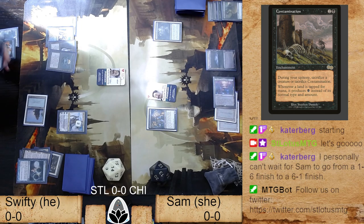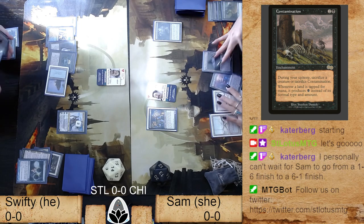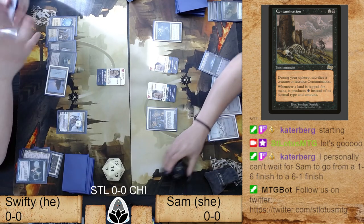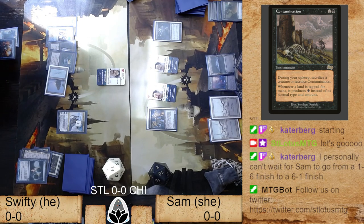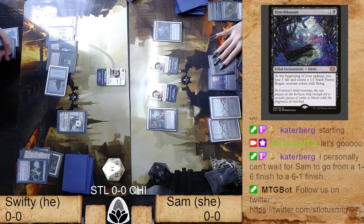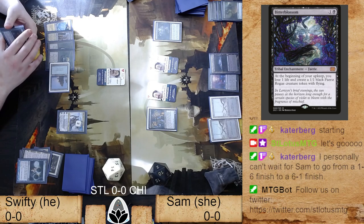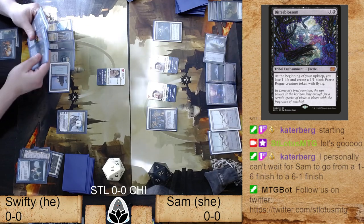Sam's in a pretty tough position — she needs to hit here. The Contamination should be helpful, but cards like Avenging and the counterspells Swifty has are a problem. She's able to attack in with one of her flyers to get the Teferi down to one loyalty, but it's going to stay on board. The Contamination is what she'll be drawing next turn off Dark Confidant — and of all the cards in your deck, Contamination is one you don't want to hit off Confidant.